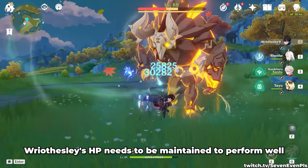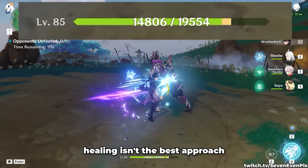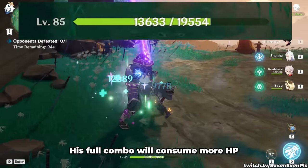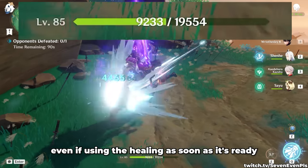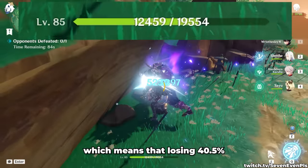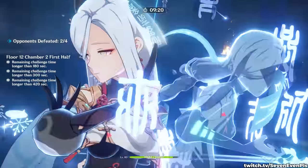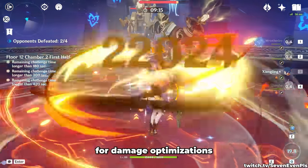Reisly's HP needs to be maintained to perform well, but relying on his charge attack healing isn't the best approach. At C0 he is HP negative — his full combo will consume more HP than it gives back, even using his healing as soon as it's ready. Each normal drains 4.5% HP, and you can do 9 of them before the first charge attack, meaning losing 40.5% HP and only getting 30% back, without factoring in hits taken or delaying the charge attack for damage optimization.